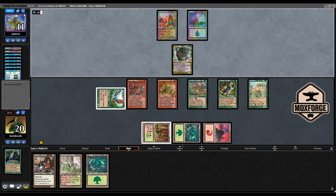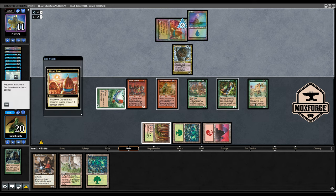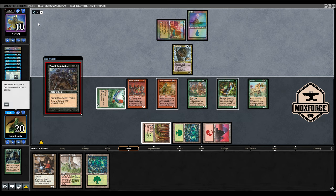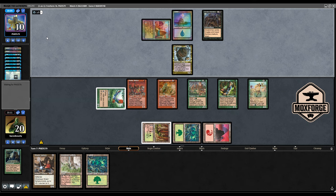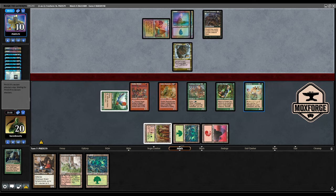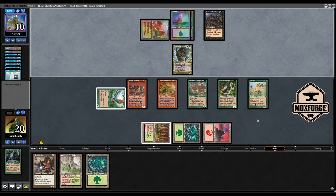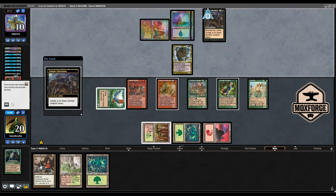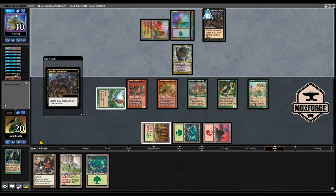Eight cards in hand means it is at least Zombie Infestation — okay, that's great. We are sending the Genesis in soon. So the question is, do I want to shoot again here? Shoot, untap. Okay, place it like this.